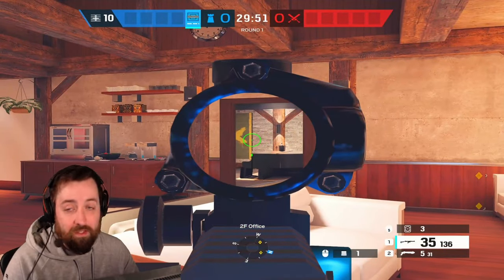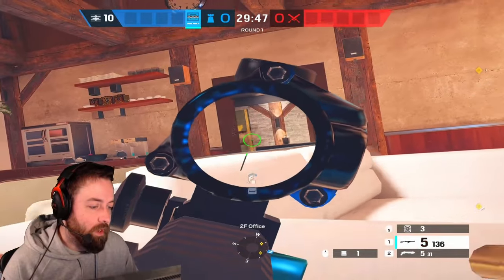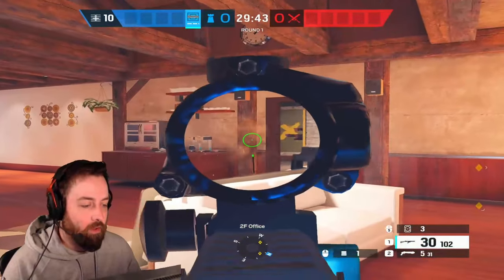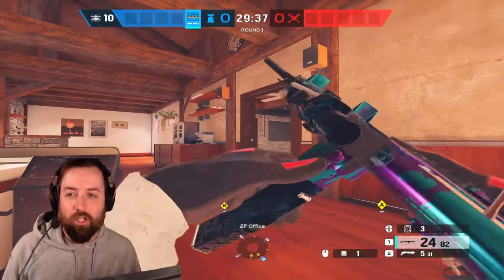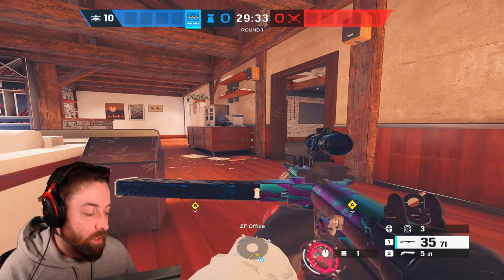So here's the 9mm C1 - very stable gun, very easy to keep in a straight line even with an extended barrel. Really good gun. Even if you don't get a headshot, body shots do 45 damage. It does a lot of damage - you can take people out real quick.